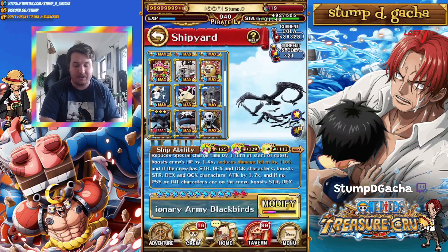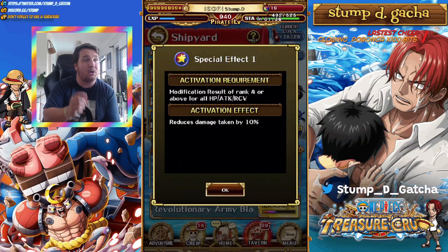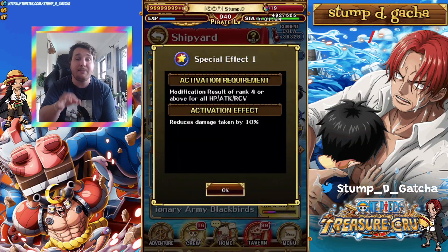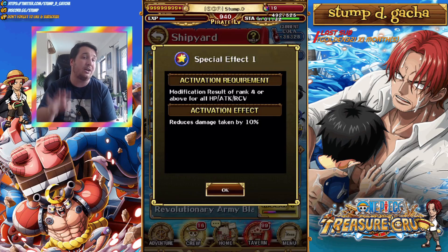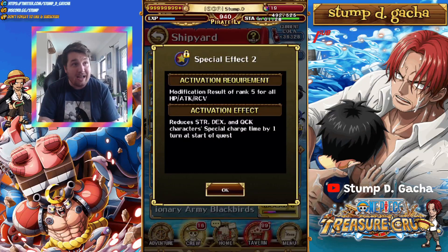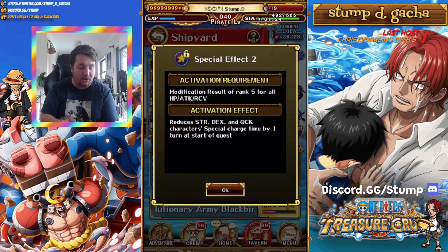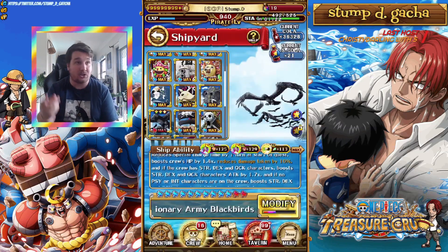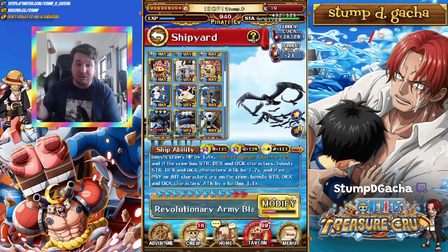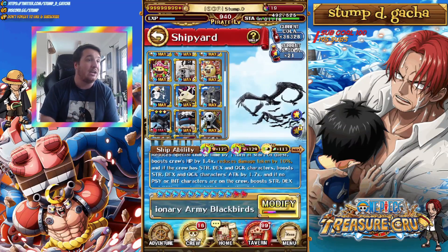If you look on the side, there are a bunch of modifications. If I click on this one, you get a modification that reduces 10% damage as long as all your mods are rank 4 or higher. If you can get your mods to level 5, all of them, it'll also give 1 extra turn of cooldown on top of the 1 turn it already does — so 2 turns of cooldown for each ship, which is absolutely insane and great for speed farming.